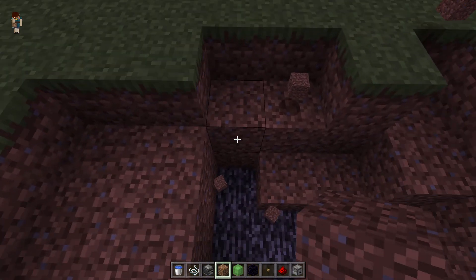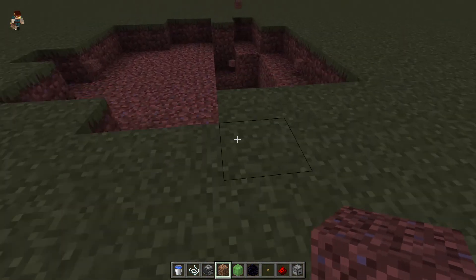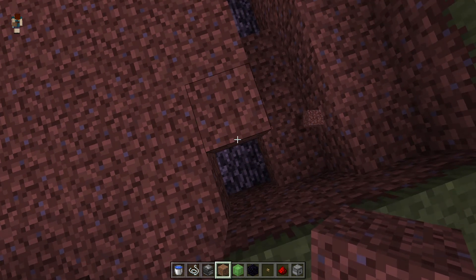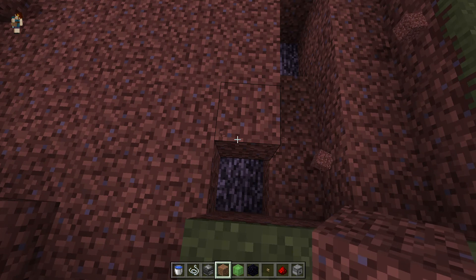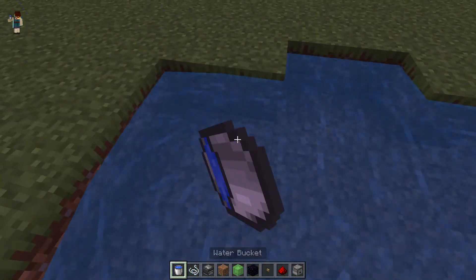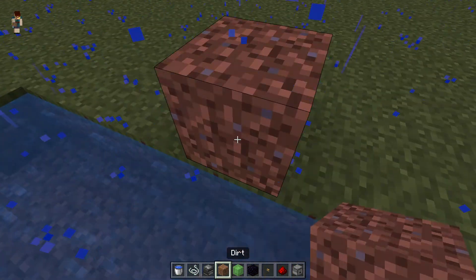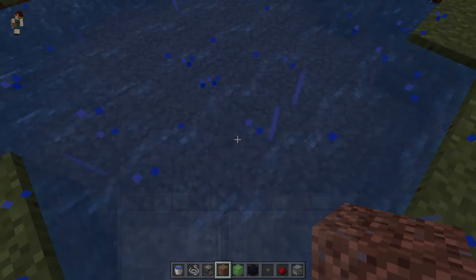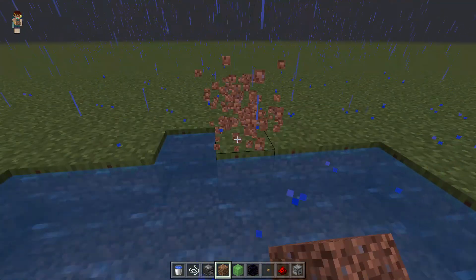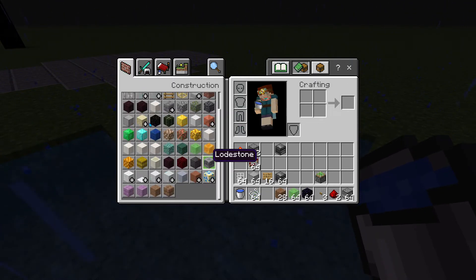Just keep placing blocks, keep on placing those blocks. Once you get it filled, just place some water — place it, just keep on placing it. There we go — then all you have to do is place your stairs of choice.